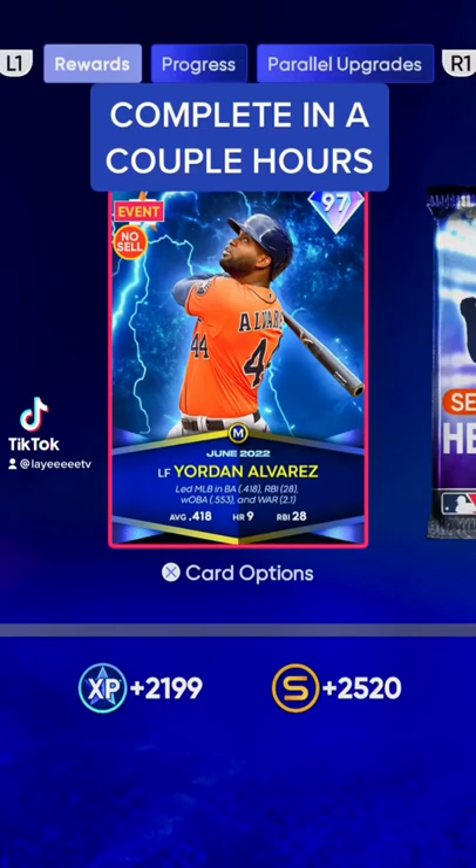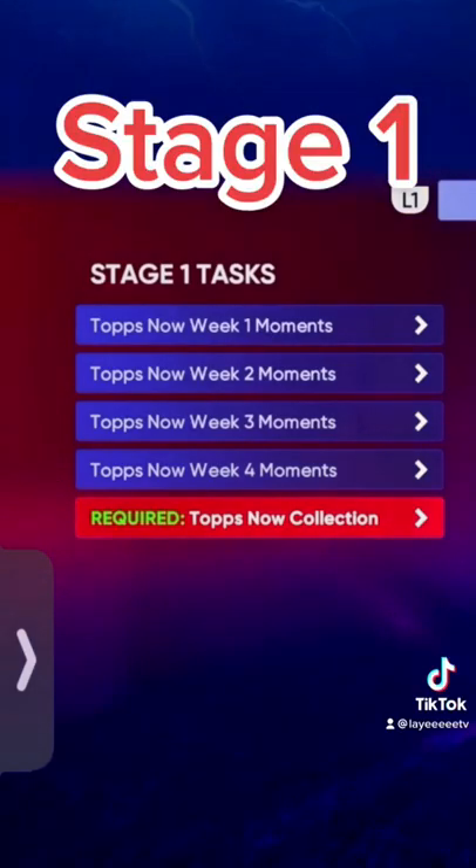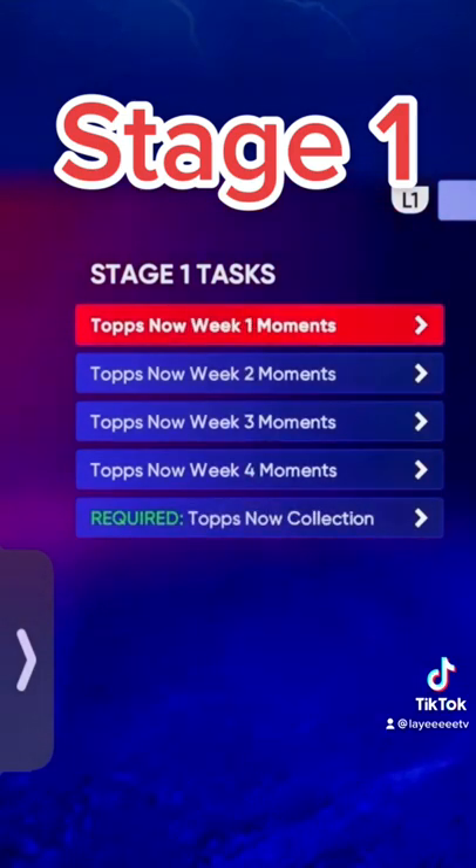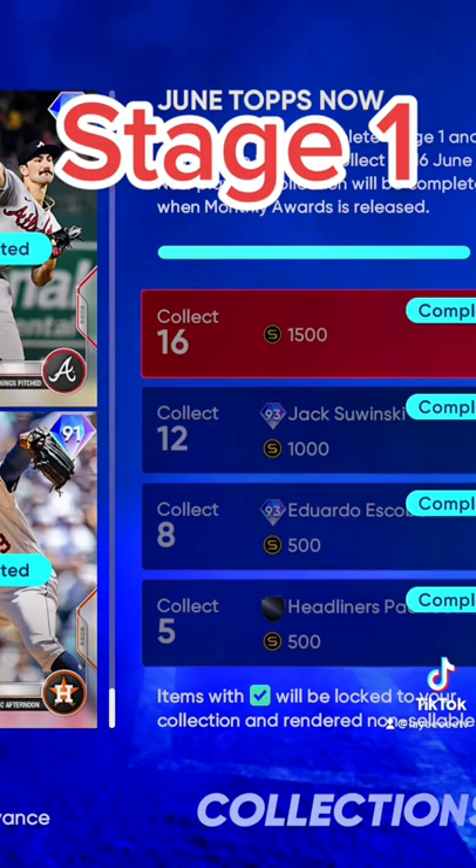Your daddy's finally on the squad and I'm gonna show you guys how to get this done as fast as possible. For stage one, this is pretty much common sense — just do all the moments. Go to the main menu, go to the moments tab, and breeze through all of it. Do not sell any of the TOPPS Now cards because you need them for the collection.